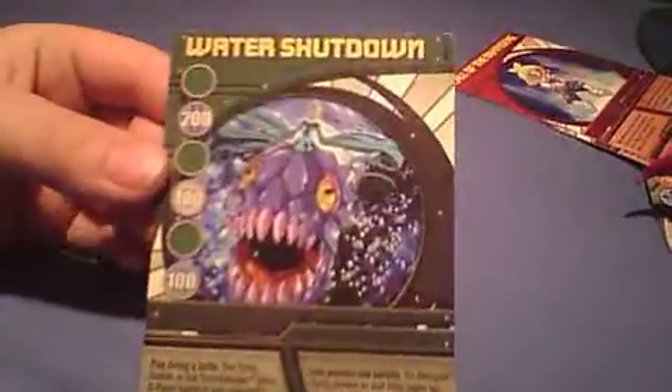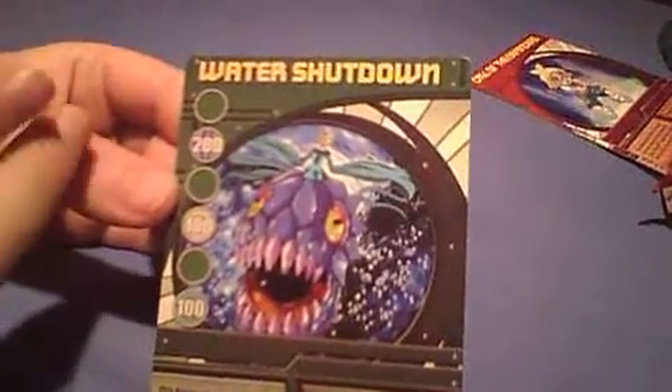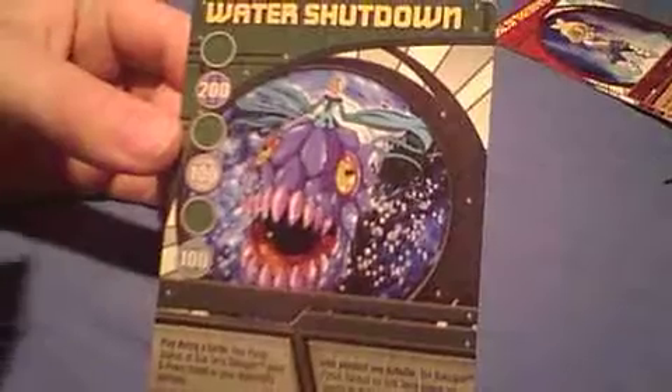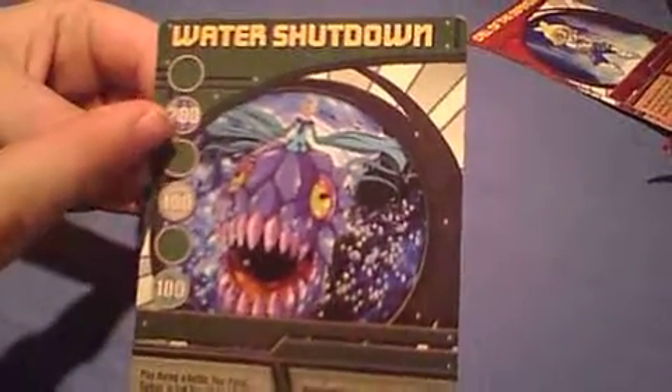Water Shutdown. If you're versing an Aquos one and you're using Pyrus, Darkus, or Sub-Terror, you gain 200 Gs, which basically tells you what these do. So if you're not one of them, you're stuffed.